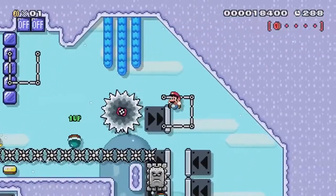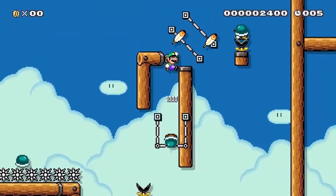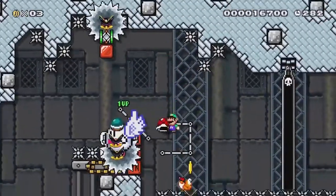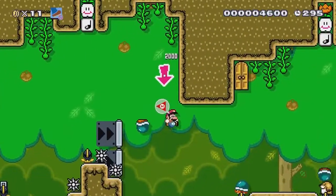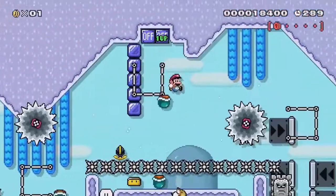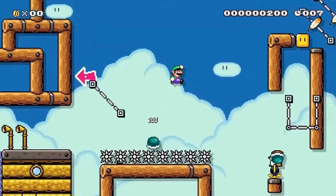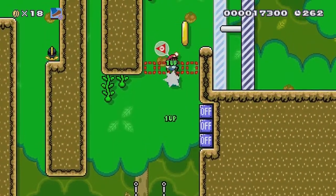Kaizo shell tricks are some of the coolest looking things to watch, but to anyone who's new to the game or never spent much time practicing shell tricks, they can be really hard and require some precise timing. Fortunately, there are some shell tricks that are seen in many of the hardest shell levels, but they're actually very easy to do. So I'm gonna go over what I think are the three easiest shell tricks — let's begin.